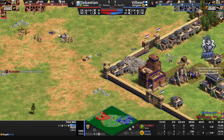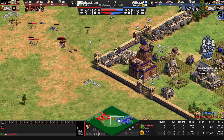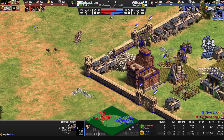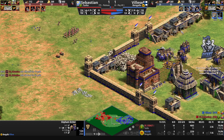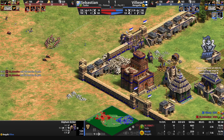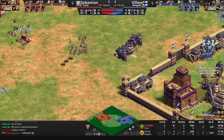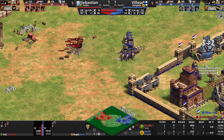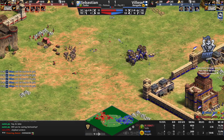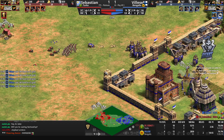The janissaries go down right away from Vileza — the monastery goes down and scouts won't do anything against hand cannons in these numbers. The units are slow shooting but they do pack a punch. Here come the elephant archers — notice Vileza is coming in, and he gets immediately pushed back. Vileza has leather archer armor and parthian tactics.